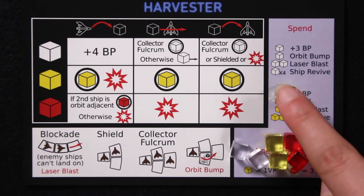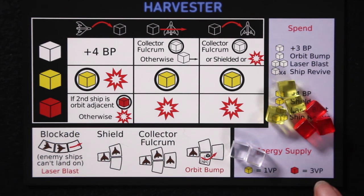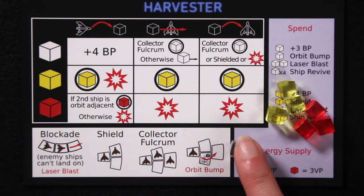Yellow and red cubes from your energy supply are beamed home as victory points. Yellow cubes are worth one point each, while red cubes are worth three points. Whoever has the most victory points wins. Clear cubes aren't worth anything at the end, so make sure you spend them on some memorable maneuvers before the fiery end. Your civilization is counting on you.